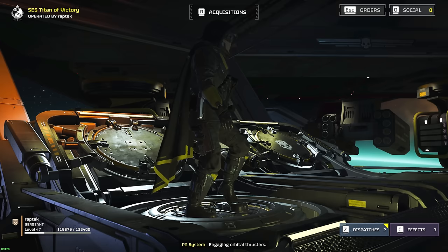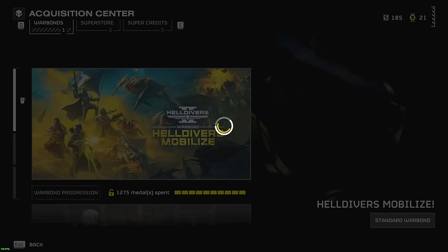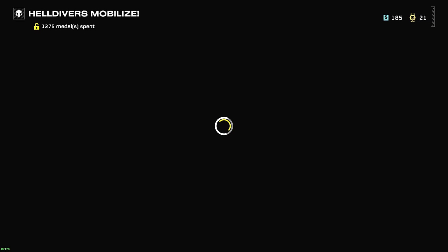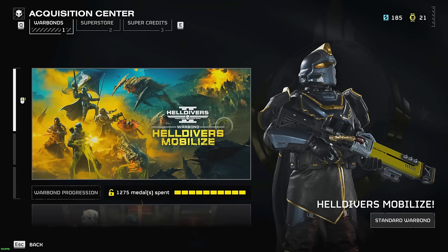Before I drop in here, let me go ahead and show you something. We'll only be using items you either unlock right away or you can purchase on the first page of the war bond — this war bond right here — which can be achieved pretty much within one to two hours of gameplay. That's the frag grenade, the infiltrator body armor, and the punisher.